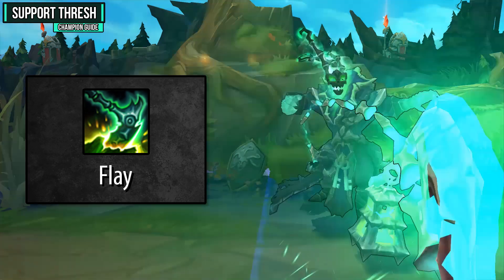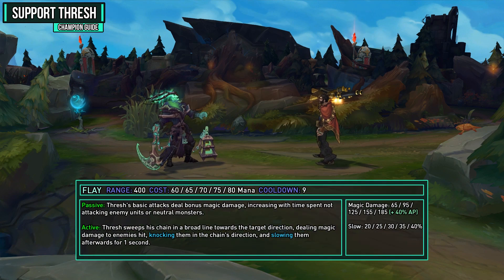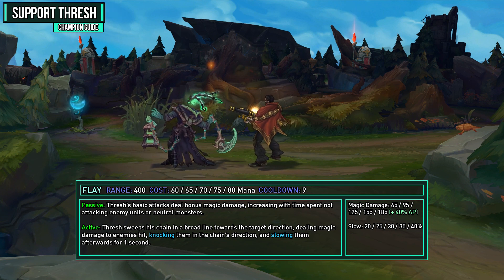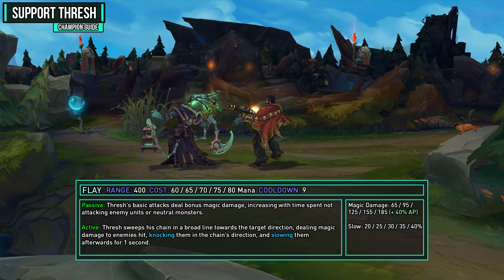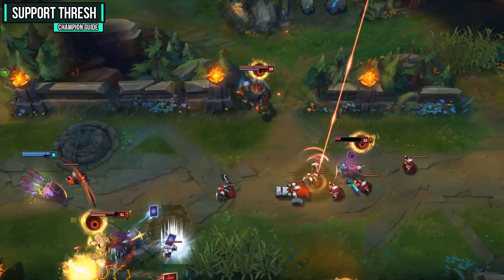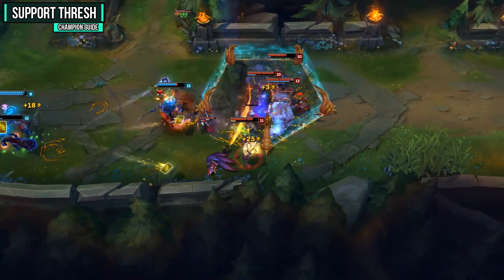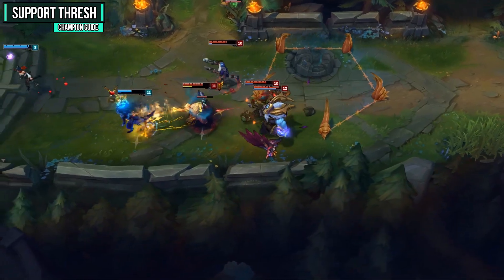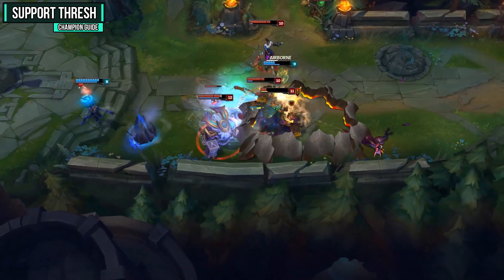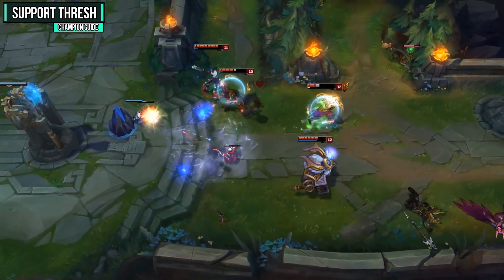Your E ability is Flay — this knocks people in a target direction, slows them, and adds damage to your autos. Passively, Thresh's basic attacks deal bonus magic damage that increases with time spent not attacking. When activated, Thresh sweeps his chain in a broad line, dealing damage to enemies hit, knocking them in the chain's direction, and slowing them for one second. This is really strong because you can let your auto attacks charge up for big damage. You can use it offensively or defensively — knock somebody towards you or away from you, and even interrupt dashes like Leona's jump.